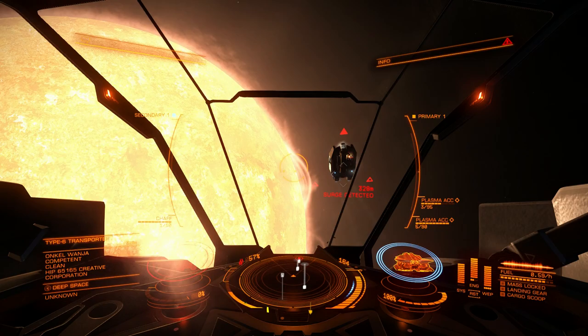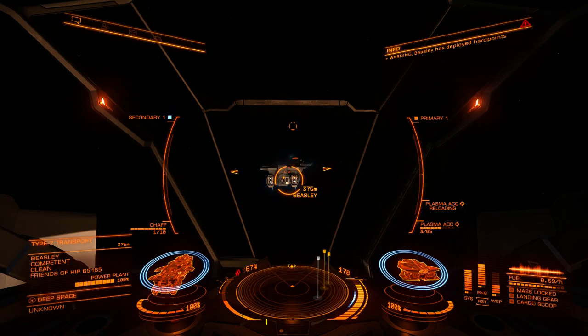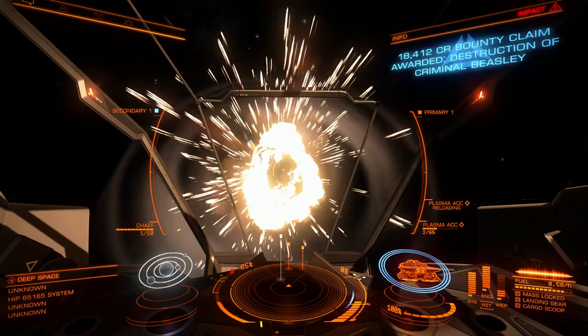But you can do that, and sometimes you can make a one-shot kill — like with this Type-7 — if you manage to kill the shields and hit the power generator at the same time with a single shot. It looks beautiful.